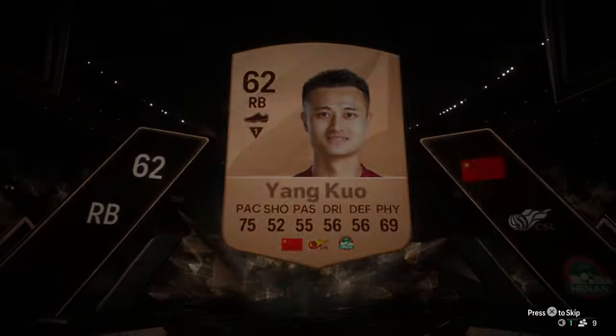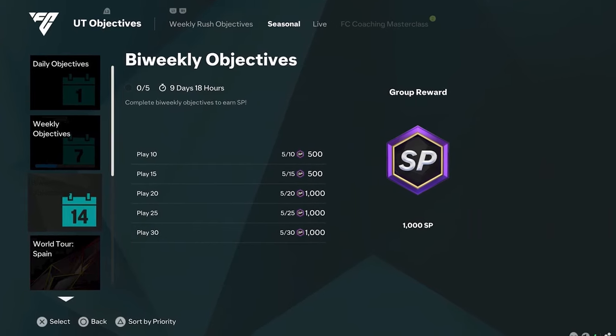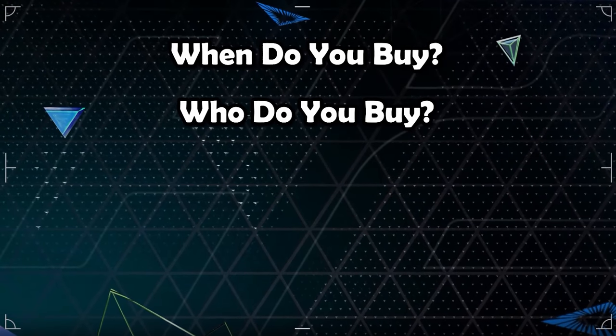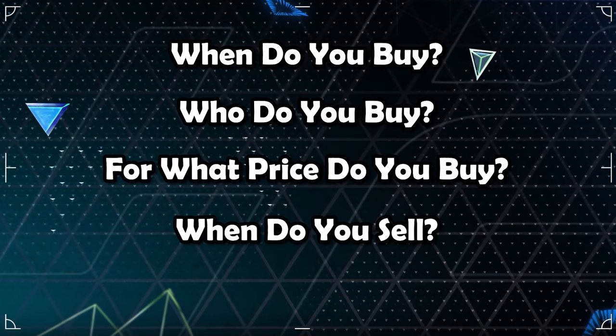To explain it briefly, I fill up my club with bronzes and silvers, and whenever SBCs, evolutions, or objectives push up the prices, I sell them. But when do you buy? Who do you buy? For what price? When do you sell? When do you know you have to sell? I'm going to tell you all of it, and in every chapter there are tips and tricks that really help a lot.